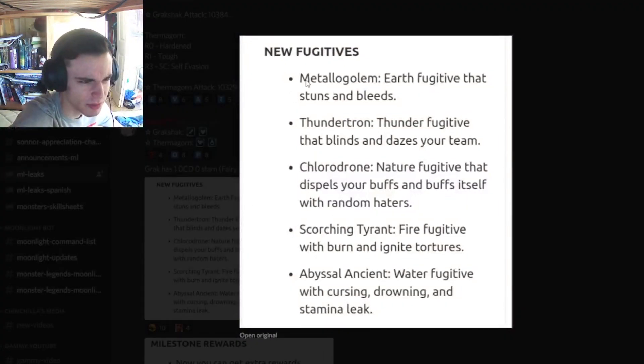We have some new Fugitives — I'm not sure if they'll be obtainable monsters or just appear inside the bounty hunt. We have an Earth Fugitive with Stun and Bleed, a Thunder Fugitive that blinds and dazes your team, and a Nature Fugitive that dispels your buffs and buffs itself with random haters — that's going to be very annoying. We also have a Fire one with Burn and Ignite, and a Water one with Cursing, Drowning, and Stamina Leak, which is going to be very, very annoying.